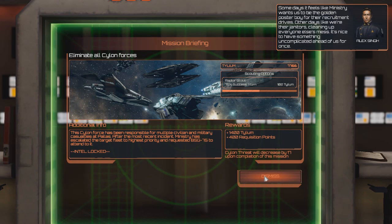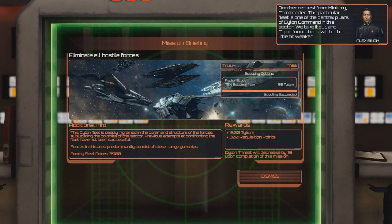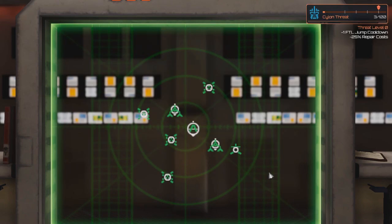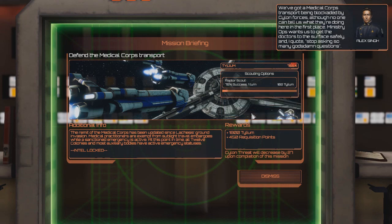Other days, like where they're janitors, cleaning up everyone else's mess - it's nice to have something uncomplicated ahead of us for once. 17 upon completion of this mission. This is the ambush - another request from Ministry Command. Scouting succeeds. 3,900 Tillium, good amount of rec points, 19 threats. Close range gunships - that could mean a couple of things, but it's good we know that. And then we got the no borders mission - we've got a medical corps transport being blocked. Ministry Ops wants us to get the doctors to the surface safely, and I quote: 'stop asking so many God's damn questions.'